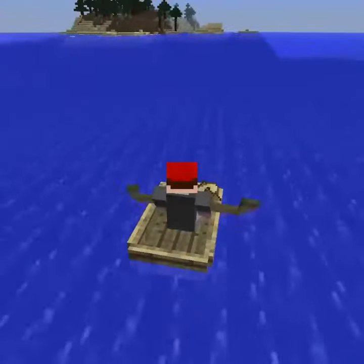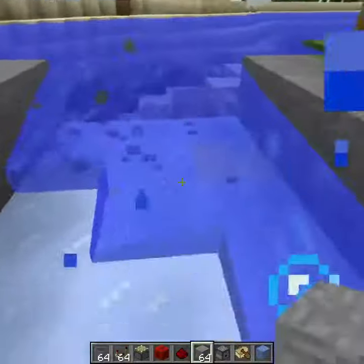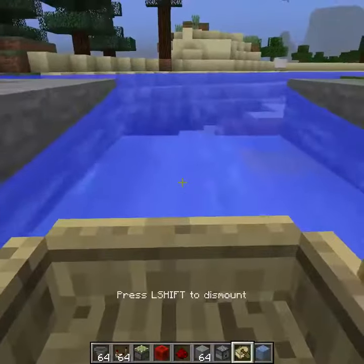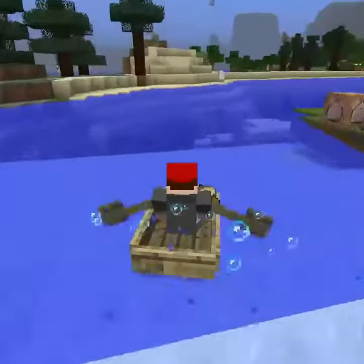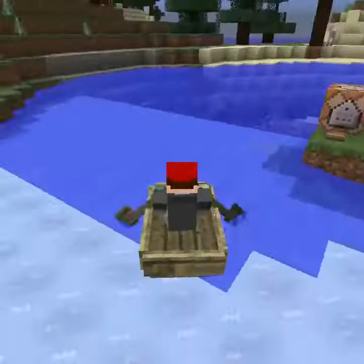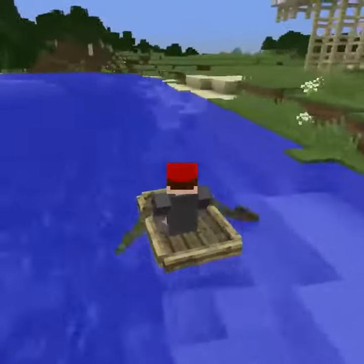Just about the only thing that is difficult to do on a boat is to go uphill or go up a flow of water. You will have to create a flowing pathway if you want the player to go up even one block. And it's actually pretty easy to go too fast and then sink your boat. You should use this as an advantage and show players that they need to slow down at certain aspects of your obstacle course in order to go forward.